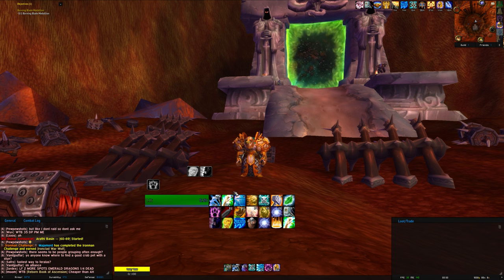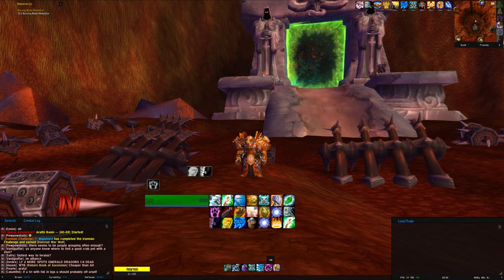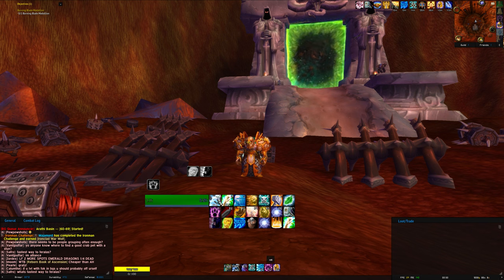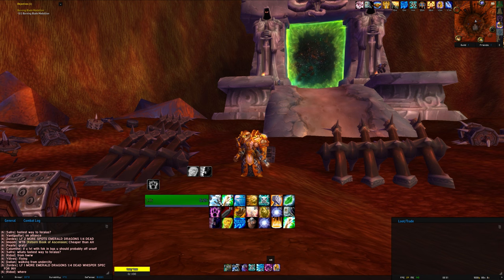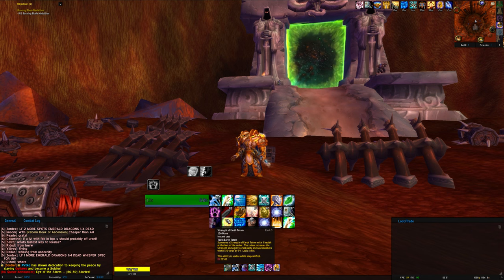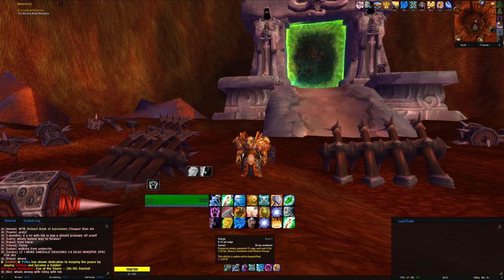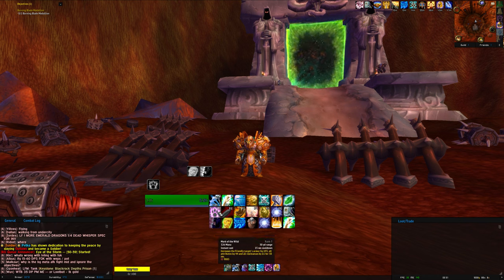I don't leave the starting zone without Charge, Fade, Seal of Righteousness, and Judgment of Wisdom for mana regen — those are my first four cards. If you don't want Charge, the next thing I'd grab is a buff like Battle Shout or Mark of the Wild. Mark of the Wild is my favorite buff, maybe just behind Kings with the investment I put into it.